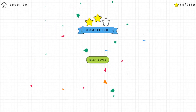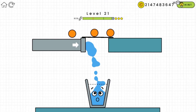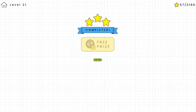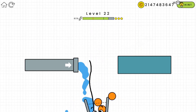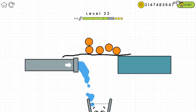Here we are at level 21. Draw a straight line to block the ball — we have to make sure the ball doesn't get into the glasses. There we go! There are so many balls here, so I'll do the same thing — draw a straight line. That should do it.